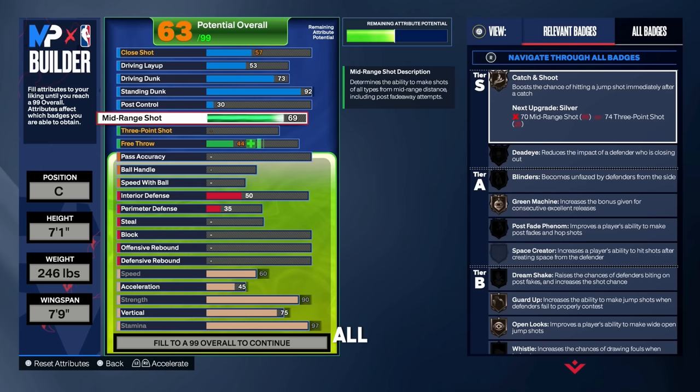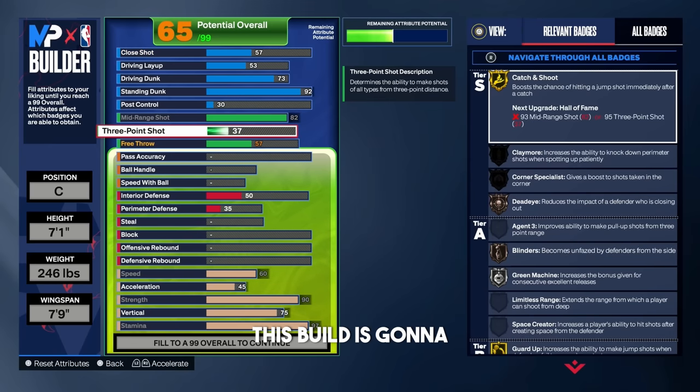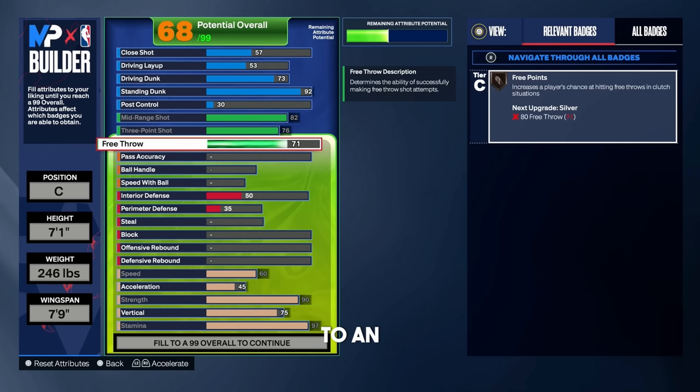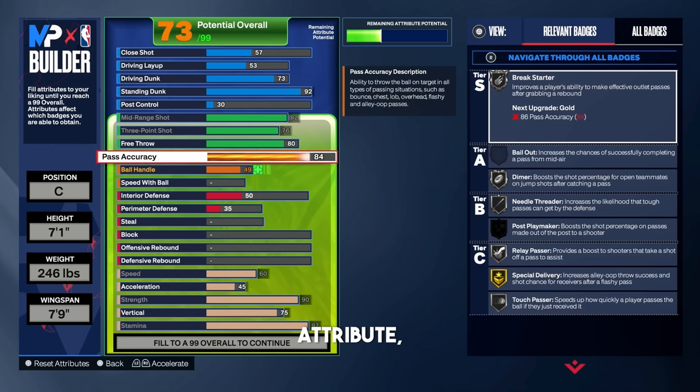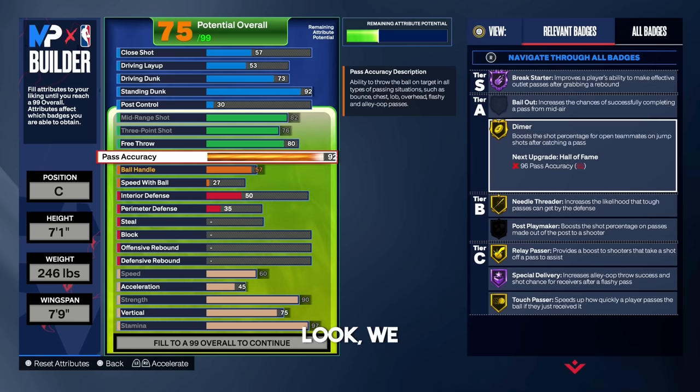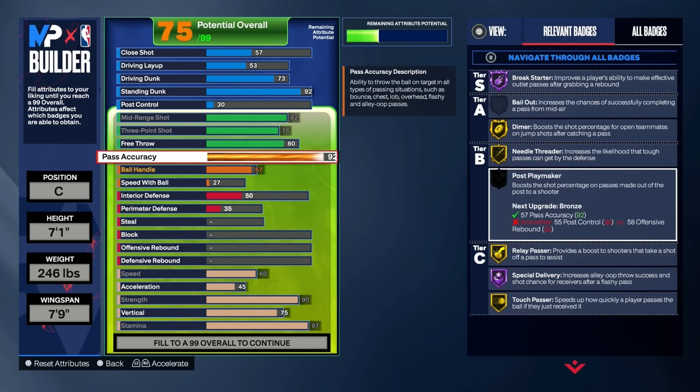For the mid-range shot, put that up to an 82. Look at the badges — we get gold catch and shoot and gold guard up. This build is not a one-trick pony. For the three ball, put that up to a 76 — we also get corner specialist on silver. For the free throw, put that up to an 80 so we get free points on silver. For pass accuracy, a lot of centers lack here, but put it up to a 92 to get hall of fame break starter. As soon as we get that rebound, we're dotting the guard every time down the court. We also get gold dimer, gold needle threader, gold relay passer, hall of fame special delivery, and gold touch passer — we're looking OP on the playmaking end.